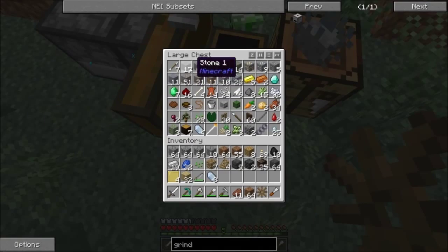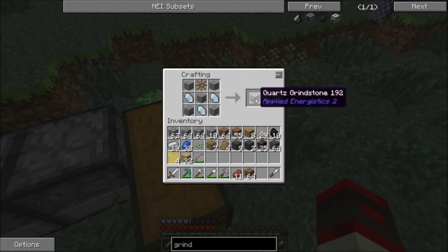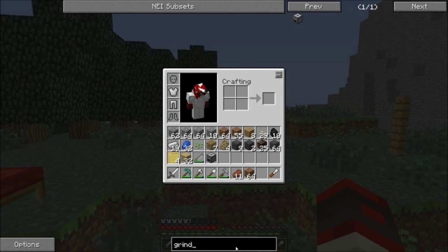You need three smooth stone is what you need. Oh no, it was flashing different colors — I couldn't even tell. Bam, there we go. So we got the Quartz grindstone. Now we need like a lever of some sort, a handle.